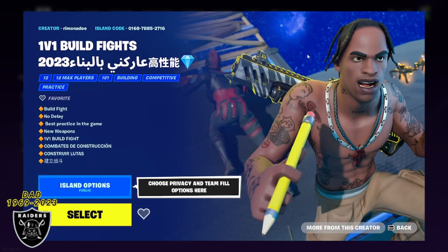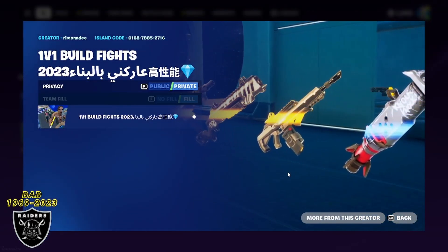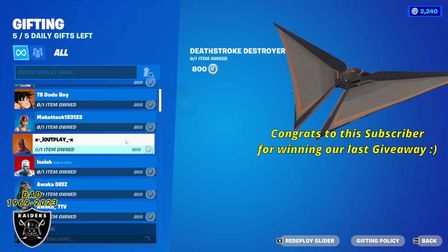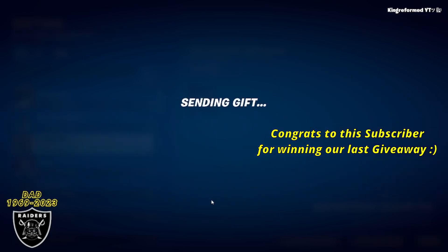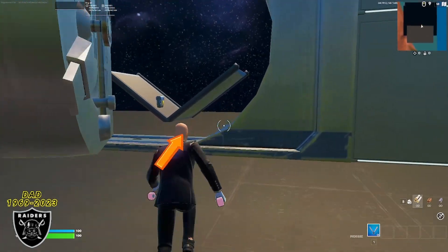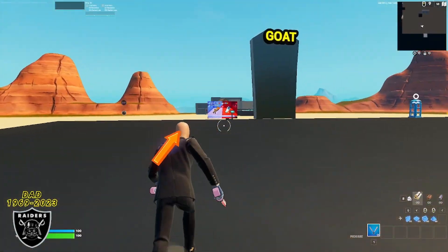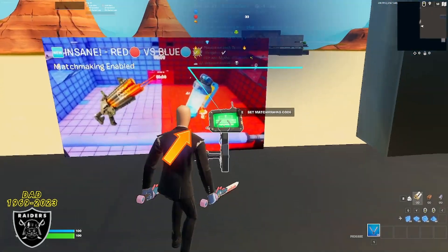You should see the 1v1 Build Fight. When you see that and Travis Scott, make sure you are on a private game and then press enter and we can jump right in. Once you are in this map, in the vault, simply run outside of the vault to the 1v1 area and head over to the map on the left-hand side.